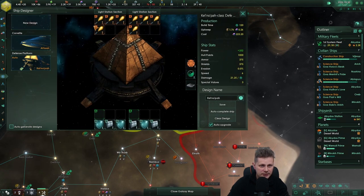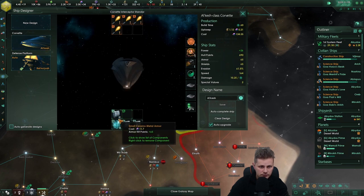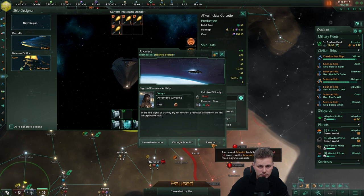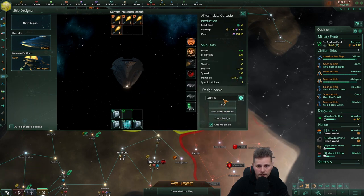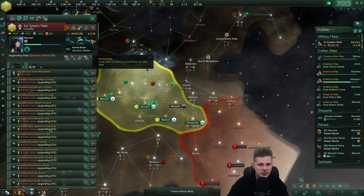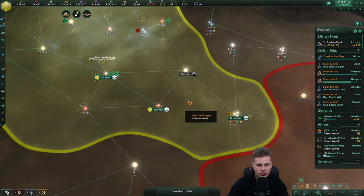Before we do that, let's take a look. Armor, hull, and better shields — I think it's a good one. There is one more ship that's about to finish, and now there are two colony ships. Let's upgrade all of these once those two are done.